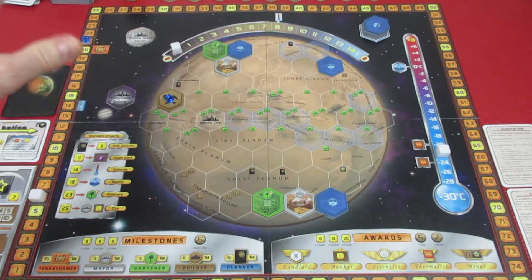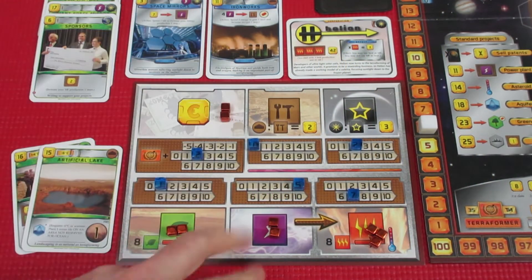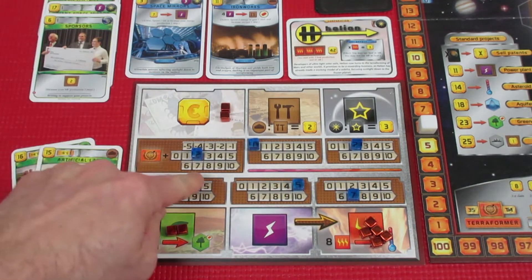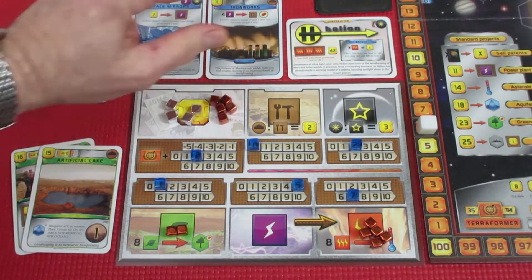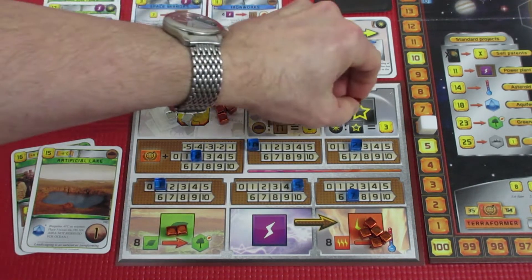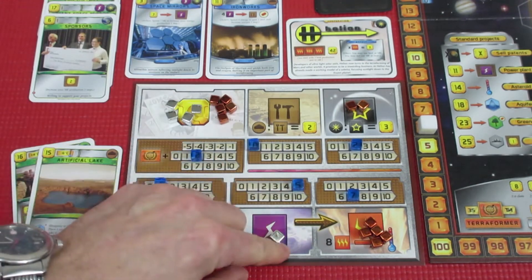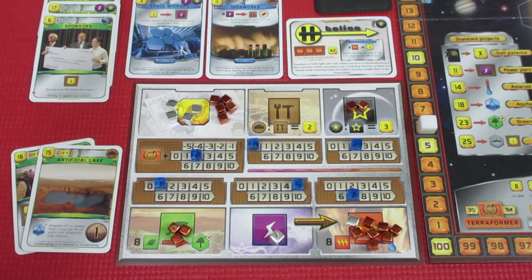Back to our player board, we're going to be ending generation 6 with the production phase. I feel like we're gaining some traction. Energy converts to heat — two move over. Mega credit time: we have plus 2 and 21 — we're going to get 23 mega credits. No steel production. We do have two titanium production. We have one plant. Slowly, slowly — we have five energy production now, and we have seven heat production. Our energy and heat production are really smoking along nicely. That's pretty good.